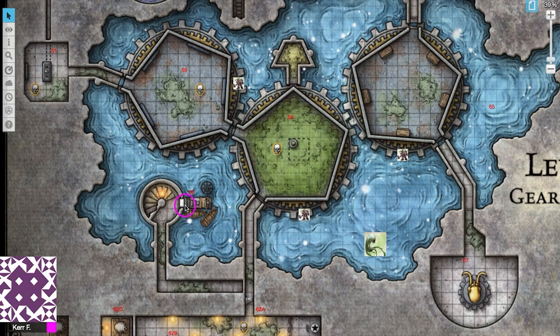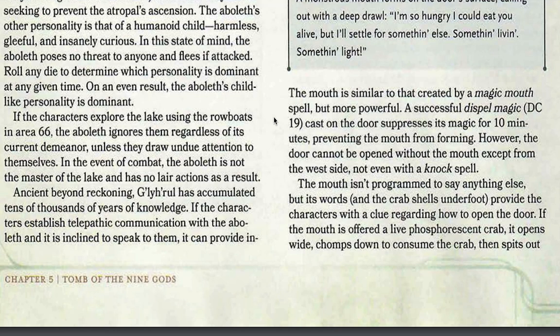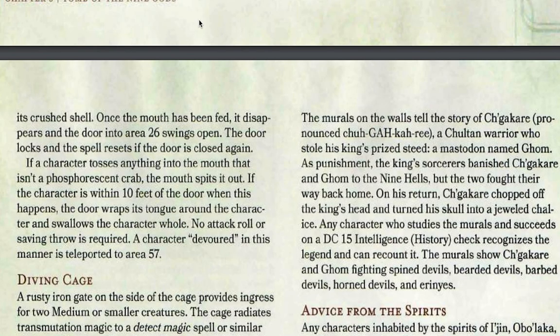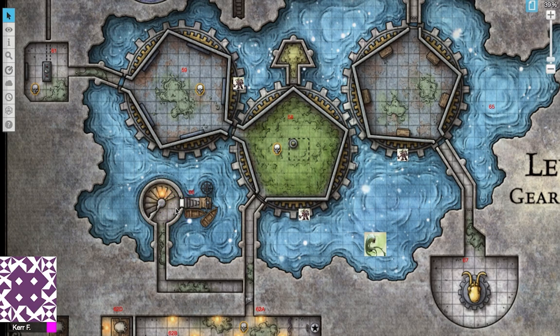If you suppress this mouth, you won't be able to get through the door. The mouth can only say that phrase. If the mouth is offered a live phosphorescent crab, it opens wide, chomps down to consume the crab, and spits out the shell. However, if the mouth is offered something that isn't a crab and a character is within 10 feet of it, it will engulf that character with no saving throw — teleporting them to area 57, which we discussed in an earlier episode. So to get through this entrance, your characters need crabs. The way they can get crabs is by going down this cage and collecting them from the lake floor. And this is when they'll meet the Aboleth.